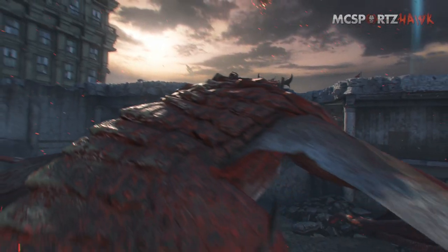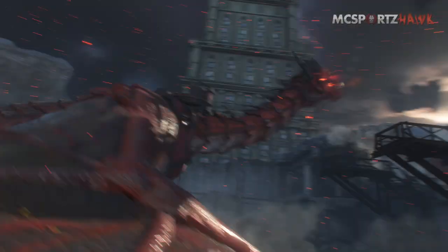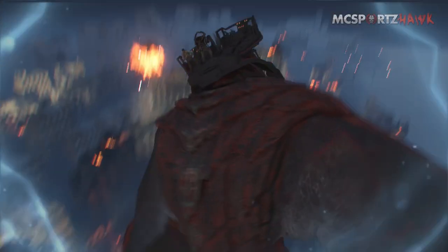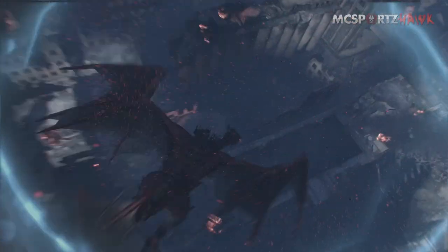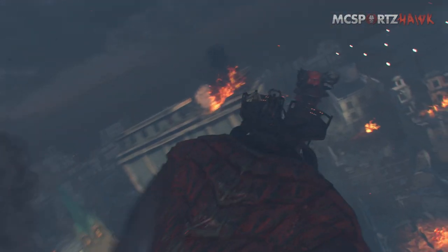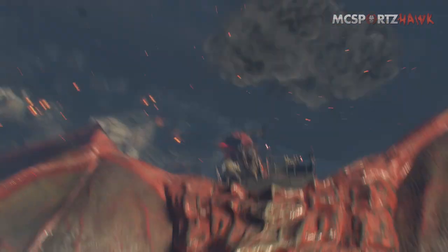The cool thing here is it's actually a cutscene — you can't move, you can't shoot, you can't do anything. This is a genuine in-game cutscene, which I think has never happened before in Call of Duty zombies. Correct me if I'm wrong in the comments below, but I'm pretty sure there's never been an in-game cutscene unless you complete an easter egg or something like that.